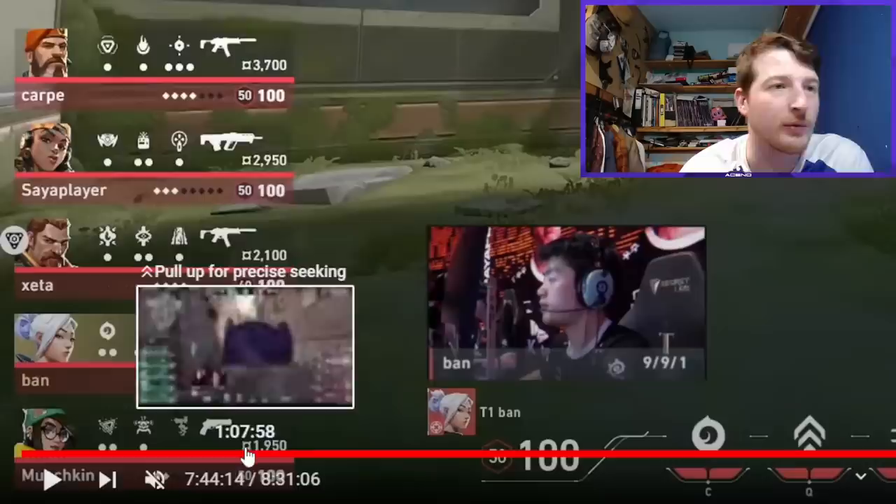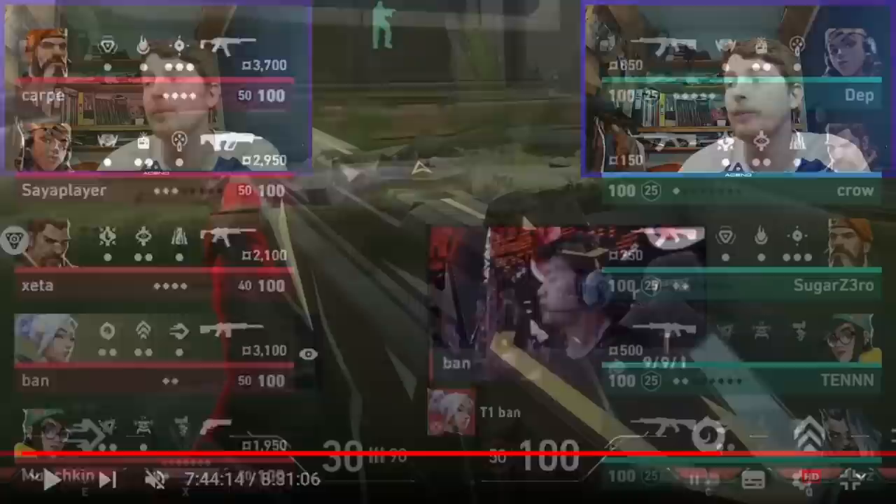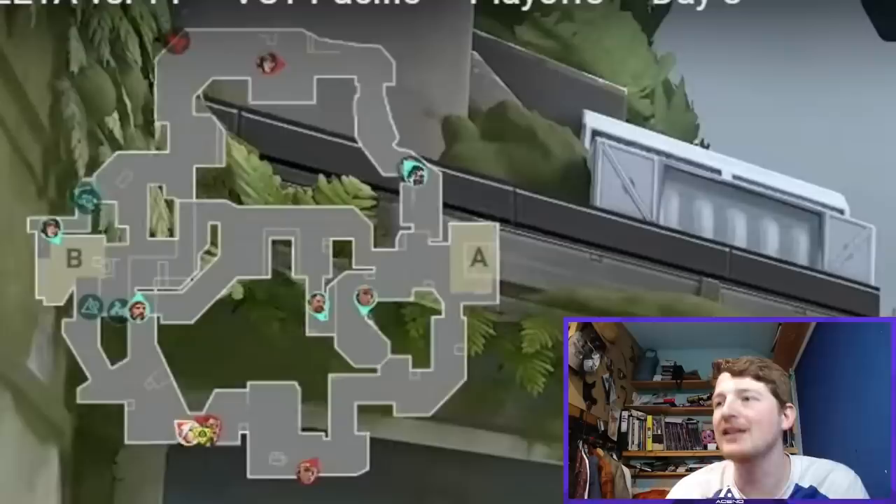T1 won the pistol round, so they're on their bonus and only have one rifle. You can see there's a Sheriff, some Spectres, and a Bulldog. But obviously for Zeta Division, they've got their full buy. Let's take a look at the map and what's going to go on.